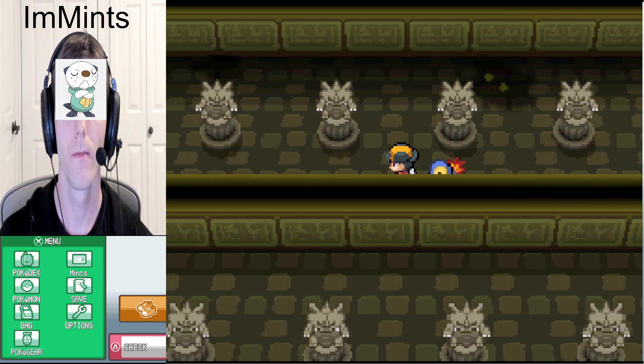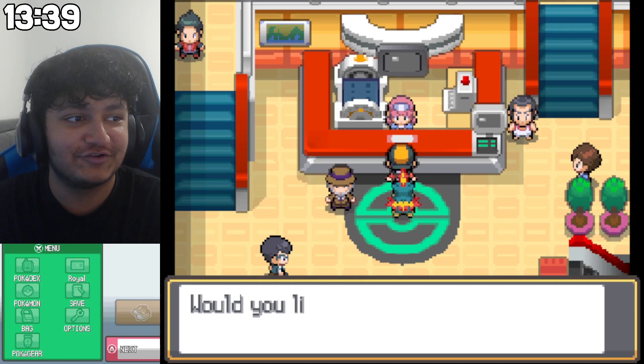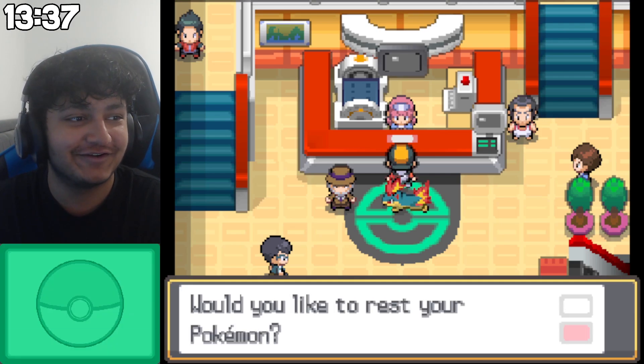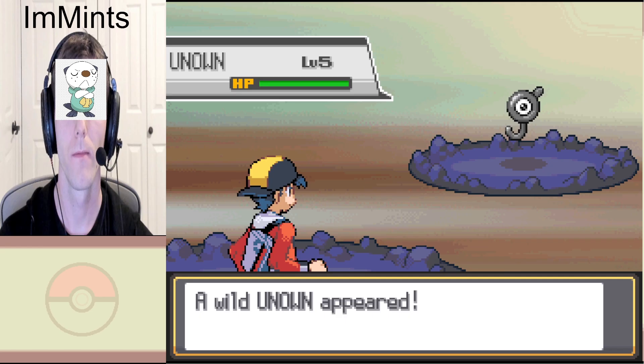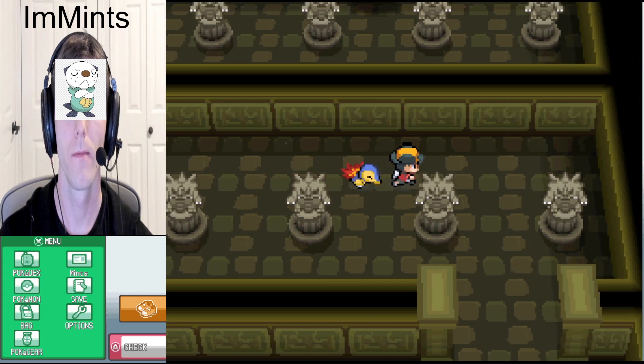I'm pretty sure Unown is the only encounter here. Wait, can it not even be shiny? If it doesn't have a gender it can't be shiny with this glitch - unless you get it normally at full odds. This might be a little GG. You wasted all your time. Let's go! That's so good for me. I gotta get out of here.